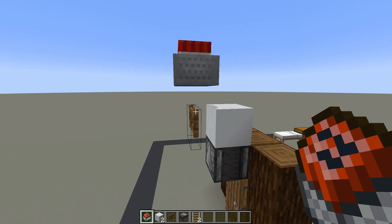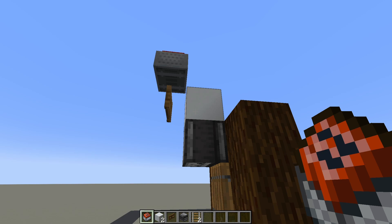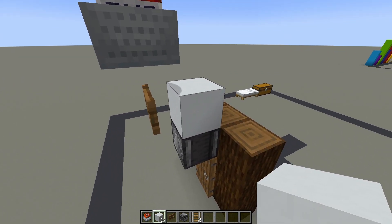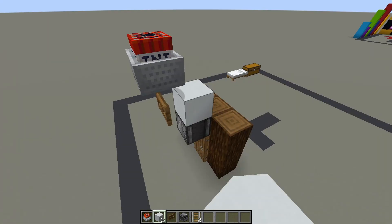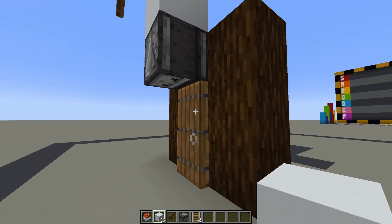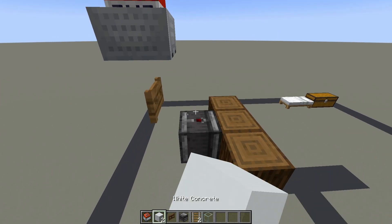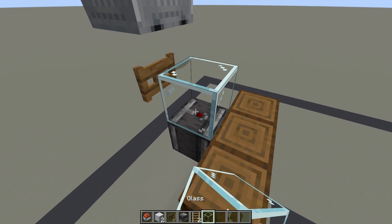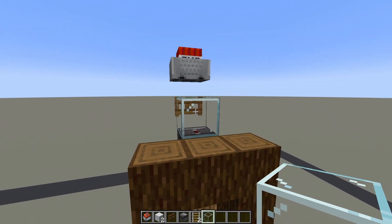The minecart is gonna fall on top of the fence gate and the trap is primed. If you want to disable this trap, you just need to break this block and you can open and close the door freely. But once you place this block, the trap is gonna activate when you open the door. This block needs to be a full block — any block that redstone will pass through, so it can't be a glass block. As you can see if I open the door now, the fence gate doesn't open.